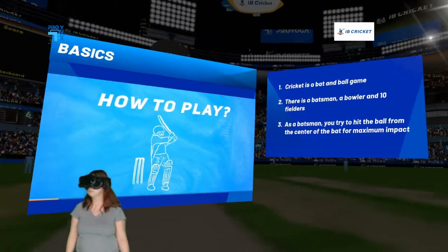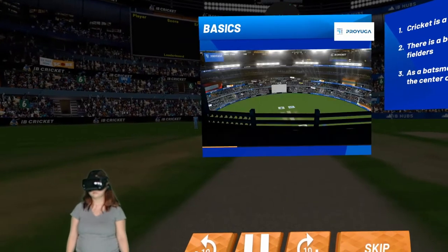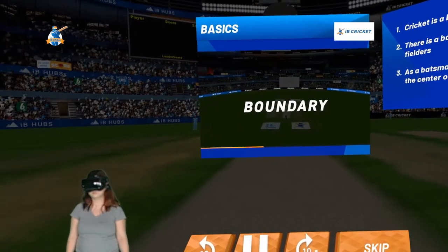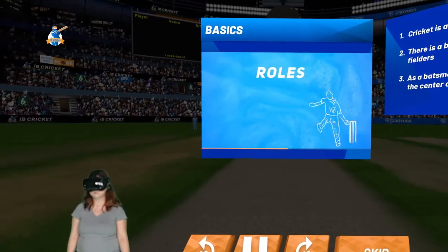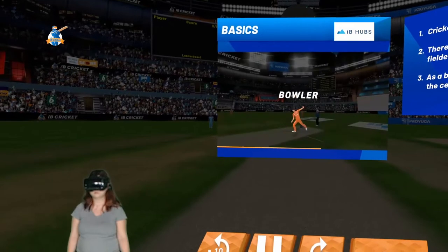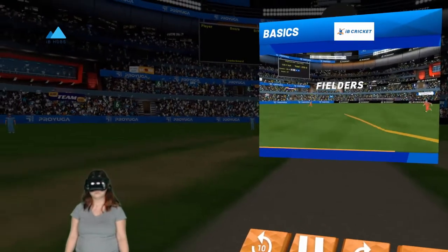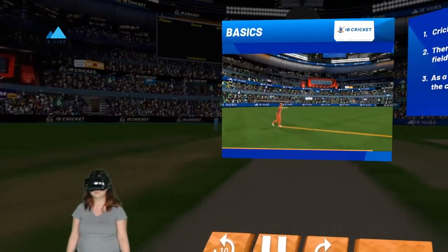How to play IB Cricket. Cricket is a bat and ball game. It is played in a cricket ground inside a stadium, and the edge of the ground is marked with a boundary around it. Let's understand the three basic roles of players in the game: a bowler bowls the ball and the batsman hits the ball with his bat; fielders are spread across the ground and try to stop the ball from reaching the boundary.